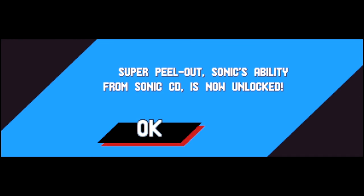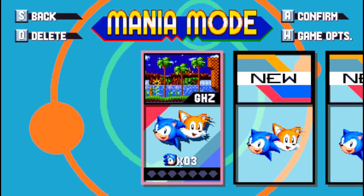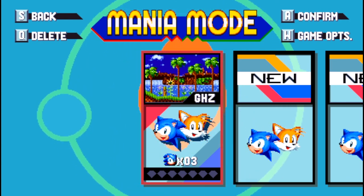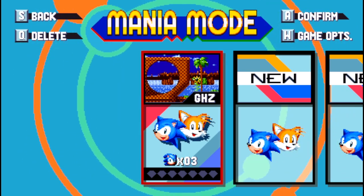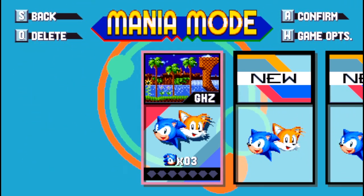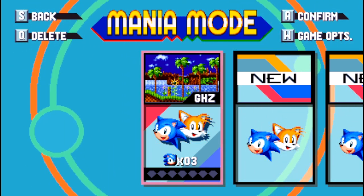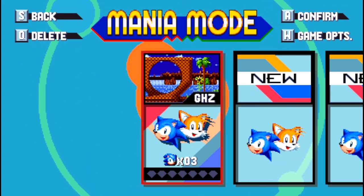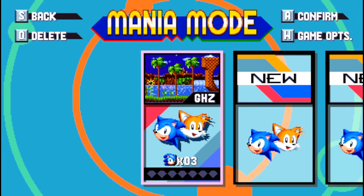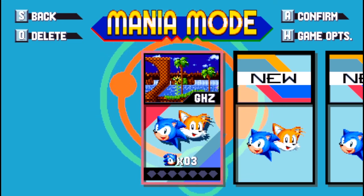Super Peel Out — Sonic's ability from Sonic CD — is now unlocked! And that means I can continue my progress whenever I need to. I might continue on from here, but I might need to stop the video there. My socializing isn't that good, but at least I'm having fun playing this. If you want to see more, let me know — until then I gotta get going, and I'll see you on the next video. Goodbye everybody!